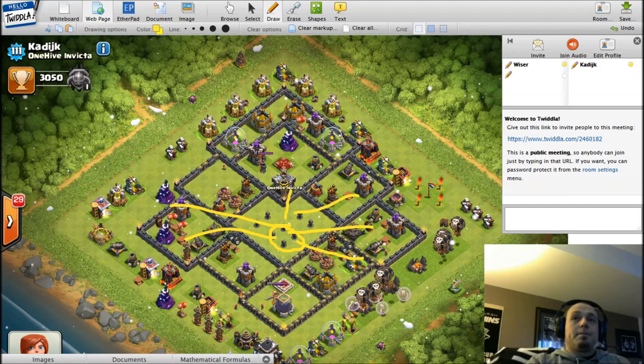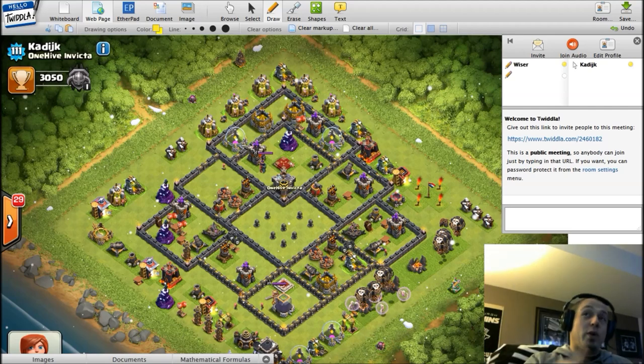Or maybe you want to protect your queen — in this case we placed the CC up north, and maybe you want some heavy damage coming out like a dragon, or even a PEKKA. A PEKKA that manages to get a couple hits on a king is going to take him down — the king won't get to the queen. The king has to engage the PEKKA first. So the CC contents have to have a purpose, and that dictates where you place it.